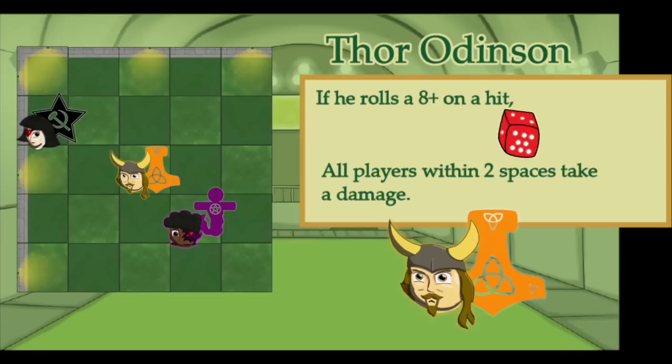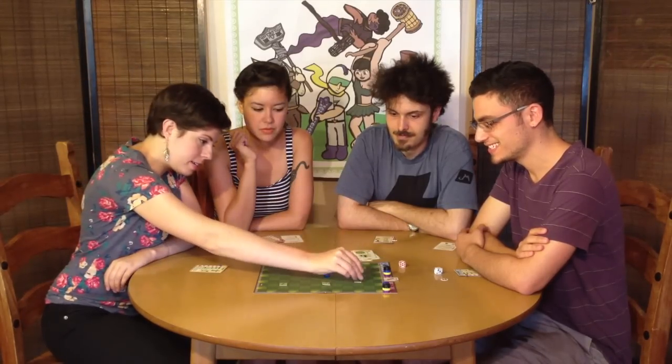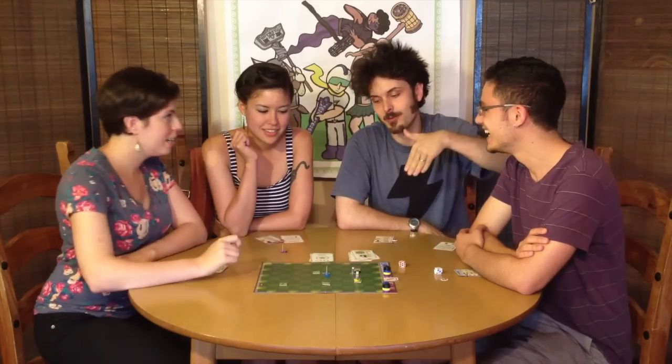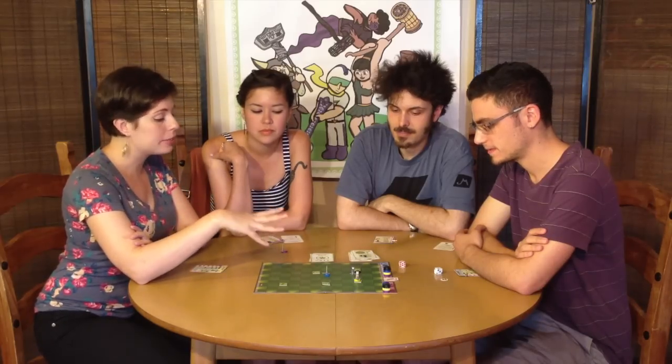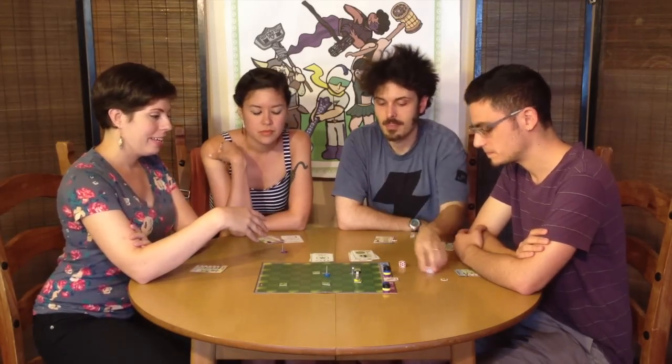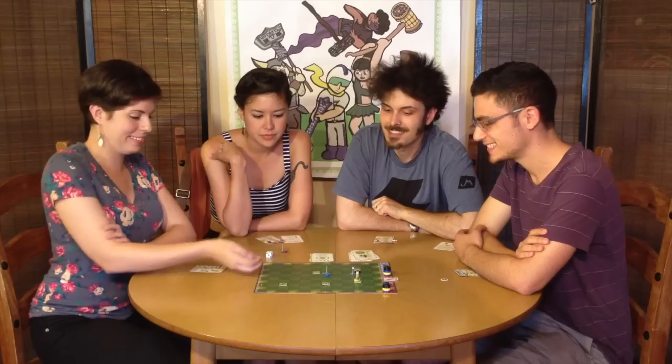I am playing Thor Odinson — so anyone upset about female Thor, deal with it. Thor would clap down from the clouds onto the start while everyone else comes up through the trap door. My strategy for today is to be close to, but not on the same space as the other players, and roll a lot of really strong hits. You are in my way of the wicket right now, but I don't want to spend extra turns going around you, so I'm just going to try to go through you. Three.